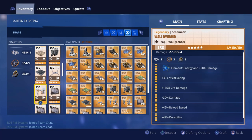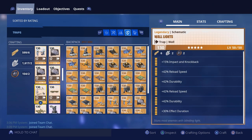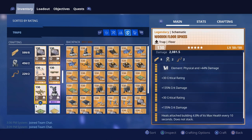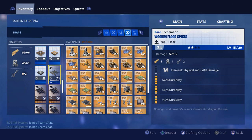Wall dynamos: crit rating, crit damage, crit damage, reload speed, durability. We have two wall launcher types — one with three times impact, two times reload speed, one durability; and another with all durability and two reload speed. Wall lights: two times reload speed, one impact, two durability, one effect duration. Blue wooden floor spikes have all durability with no damage perks, while my 130 wooden floor spikes have damage perks.